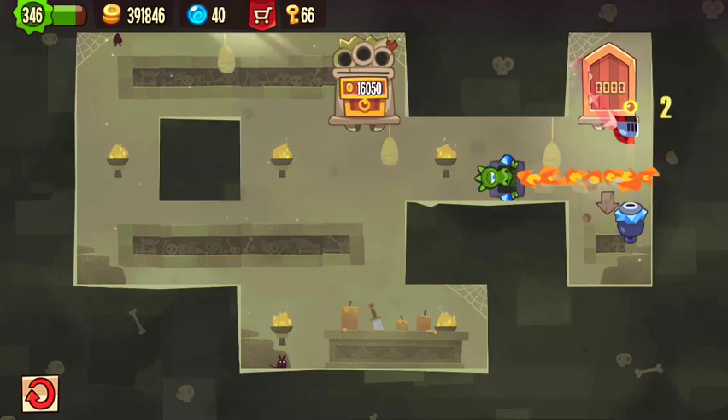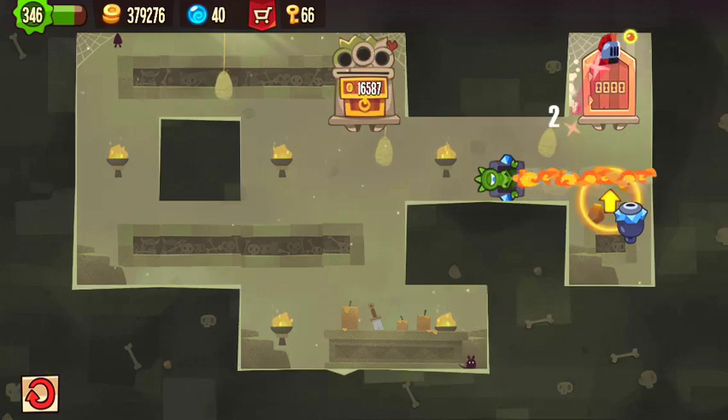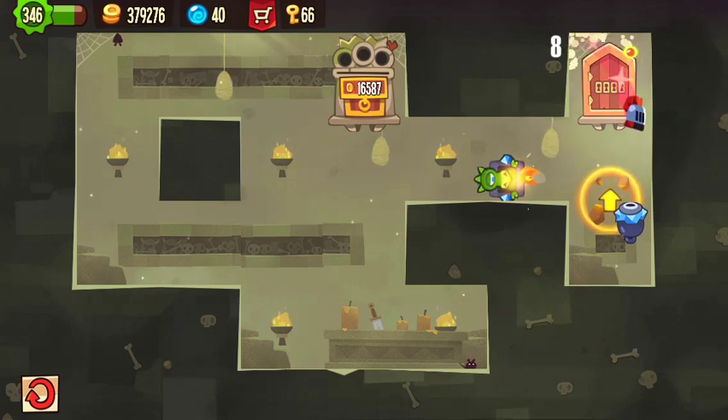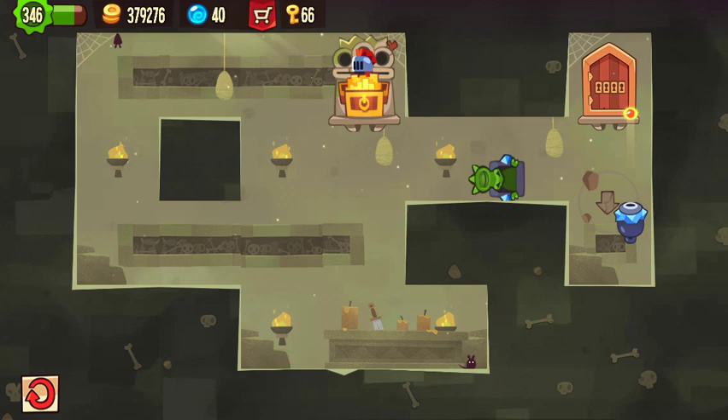There's a second solution where you jump a little earlier and make it earlier to the chest, and a third solution where you jump two times more up there, which makes that way easier because you do not have to make this extreme jump.